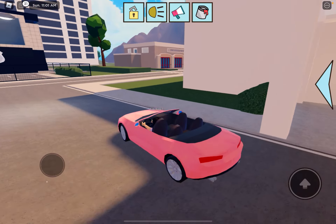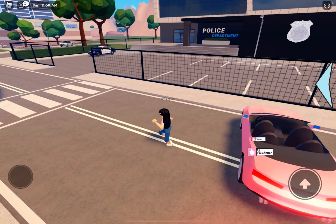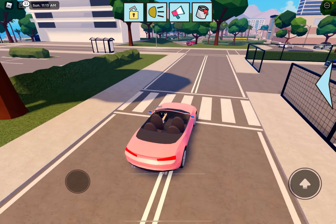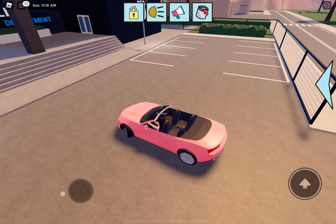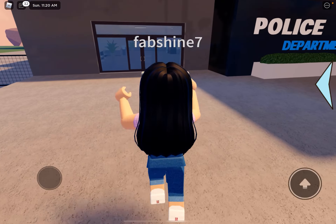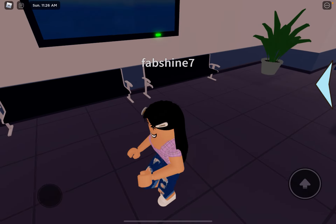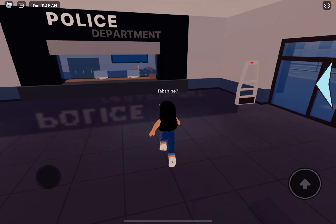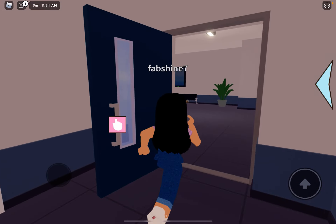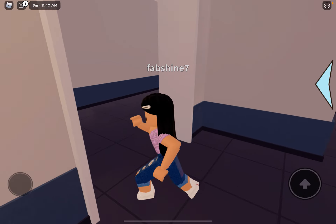Let's go over to the police department and firefighter station because they're right there. Let me get my car. They also have red lights and green lights, which is pretty cool. This game is really realistic — I like it because you can role play, and look how many people are already role playing. We have this little police station — there's a vending machine inside.